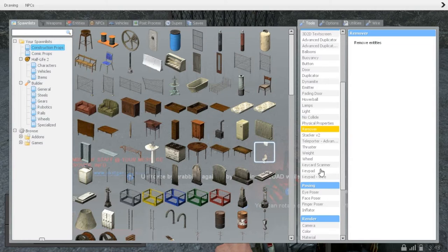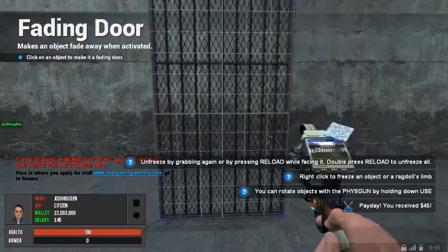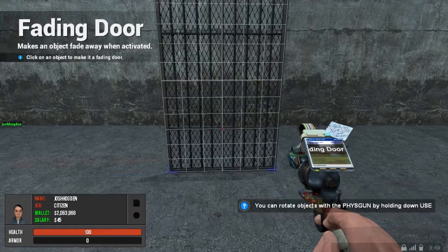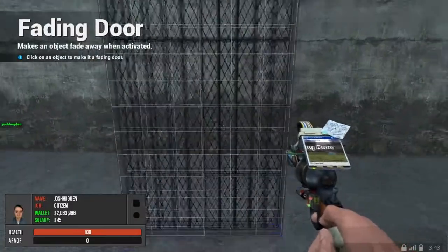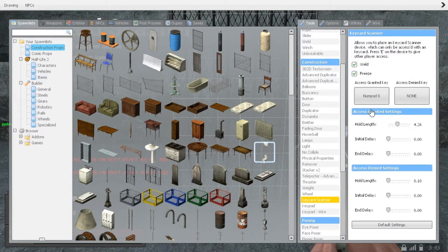Same aspects as last time — the fading door. So we're going to add a fading door to it. Hold Q, find fading door. I'm going to use number zero. We click it and this opens the door. But obviously as you know, this isn't legal on any server, so we're going to put a keycard scanner. We do the same aspect as a keypad, but it's the keycard scanner — it's exclusive to our server, not many servers have this.